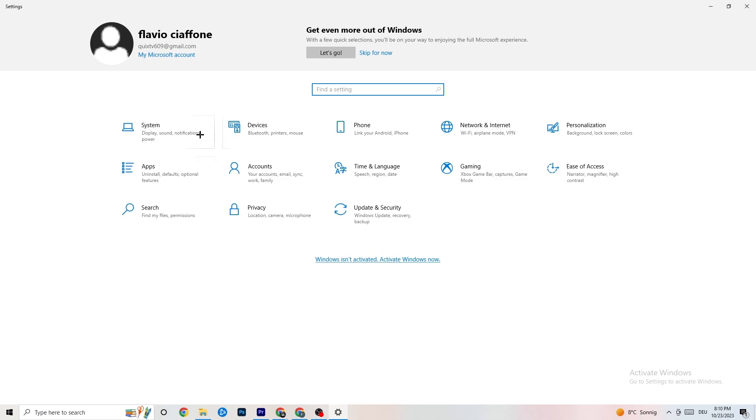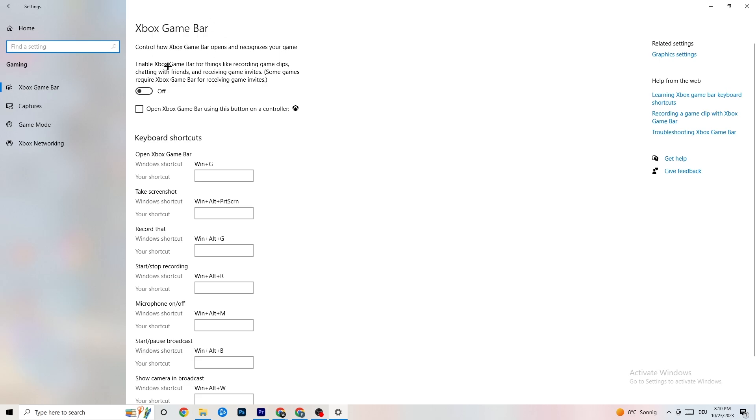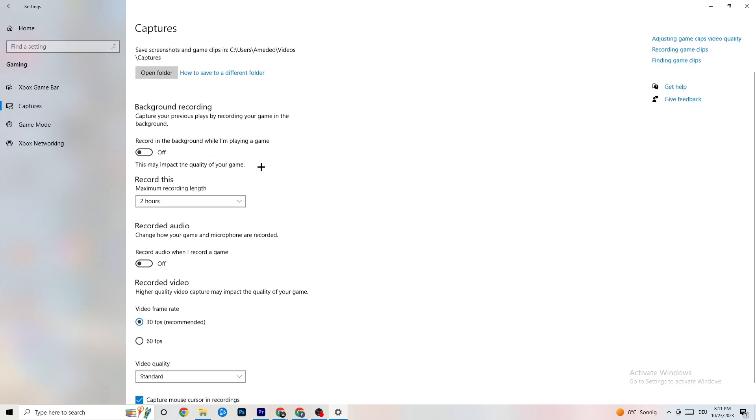Now click on 'Gaming' in Settings. Once there, you'll see 'Xbox Game Bar' — turn this off. You don't need it and it will just drain performance. Generally I'd recommend turning it off, though for some systems it might behave differently. Then go to 'Captures'.